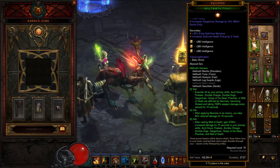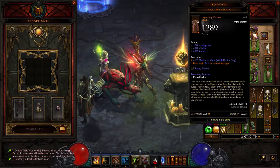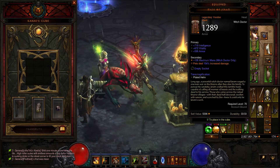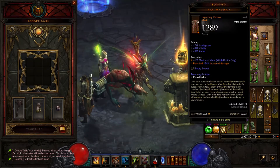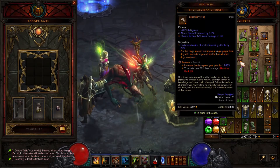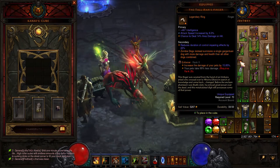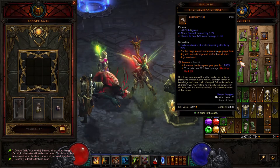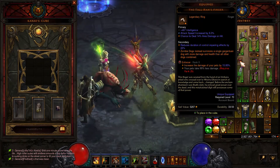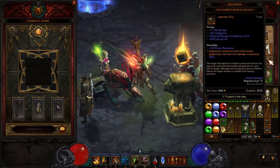That increases your toughness, which is handy in this squishy build. Then you want to use Mask of Jeram — this item received some changes and will now increase the damage of your pets, which is great because we will have four pets and all of them get increased damage. We also want to use Tall Man's Finger. It is pretty hard to get this ring, but just use the Kanai's Cube. With this ring, instead of three dogs you get one creepy, scary big zombie dog which is stronger than all three of the weaker ones.